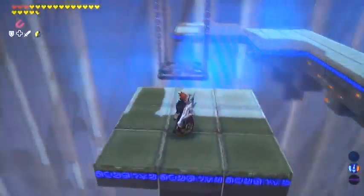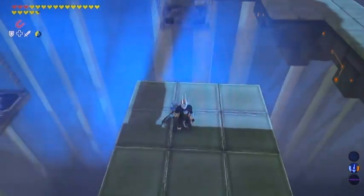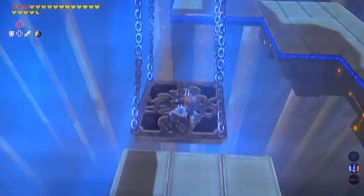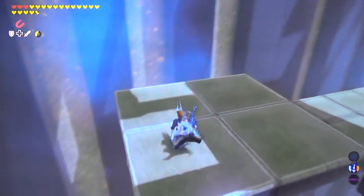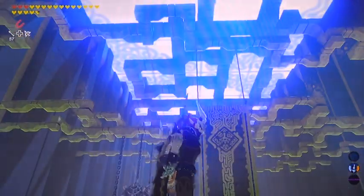So as the name of the shrine suggests, you've got to time your jumping onto these things with the sink of the swing. Not too hard to do. Just keep in mind you might fall off and lose a heart, so make sure that when you're in here, you're running around with more than one heart.